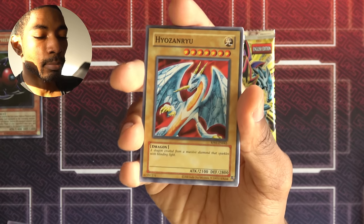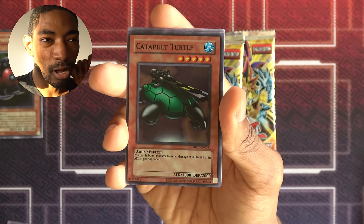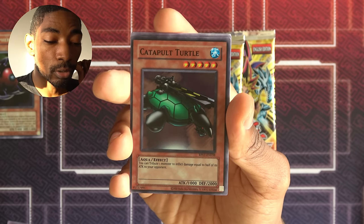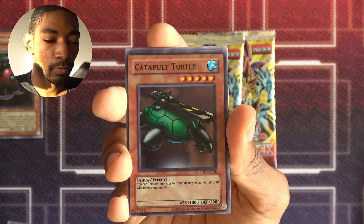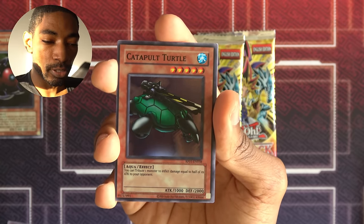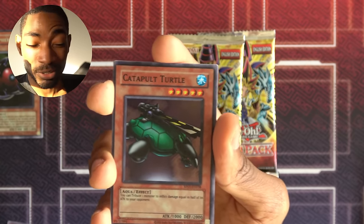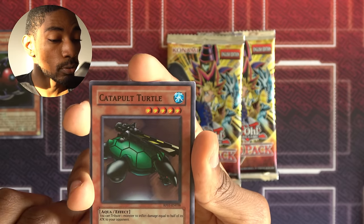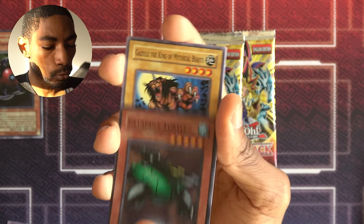Mystical Space Typhoon. Mystic Tomato. He has Zonryu. Toon Summoned Skull. And a super rare — Catapult Turtle. You tribute a monster to inflict damage equal to half its attack to your opponent. This is surprisingly okay. They put Cannon Soldier in the set too, but Catapult Turtle's a little harder to use because it's level five. Ideally you'd summon it with Mother Grizzly and then if it survives, tribute all your monsters and probably deal a lot of damage — there's definitely something there.